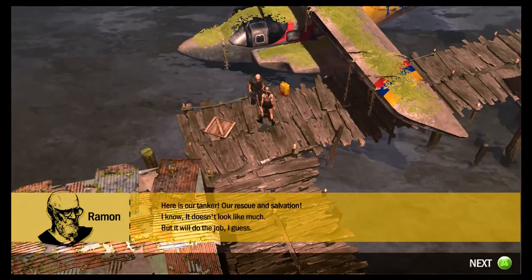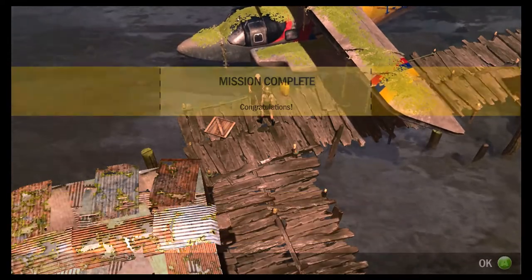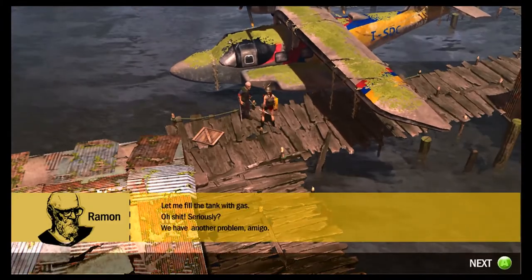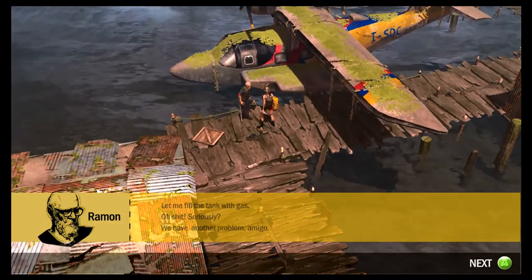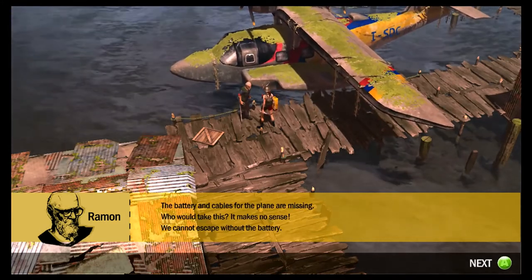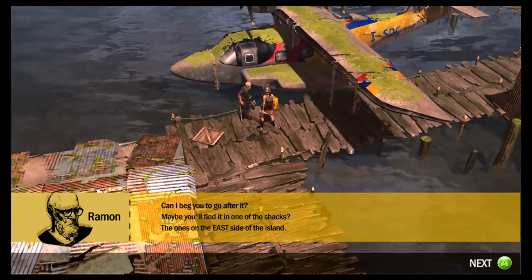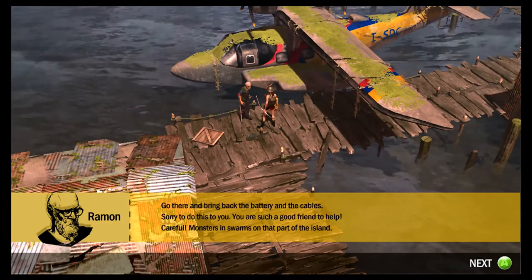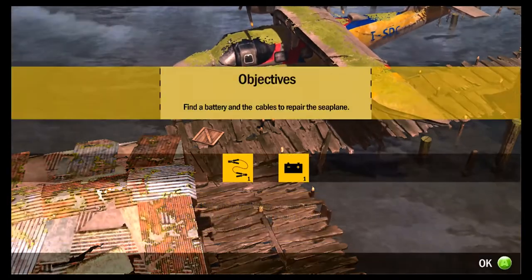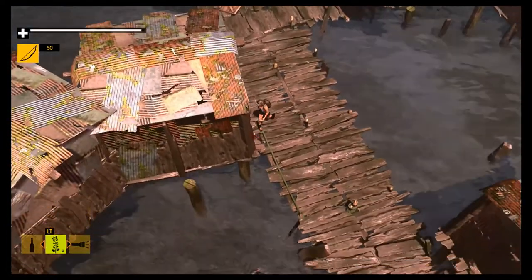Here's our tanker — our rescue and salvation. I know it doesn't look like much. The whole point of the game is to escape this island, so you need to repair this plane. The battery and cables for the plane are missing. Can I beg you to go after it? Maybe you'll find them and bring back the battery and the cables. So battery and cable finding time — can't wait.